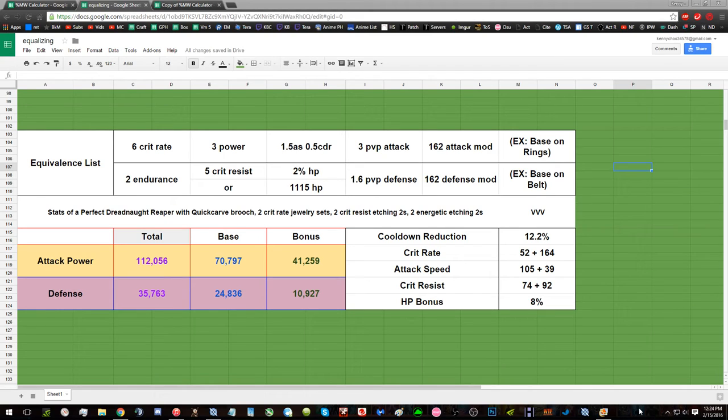So you want to do Dread 3s, but you're curious — not Dreadnaught — and you want to make it equal to Dreadnaught. So the equivalence list is here: 6 crit rate, 3 power, 2 attack speed, and 0.5 CDR. 3 PvP attack, meaning a Grieving Cirque.